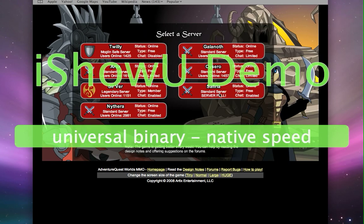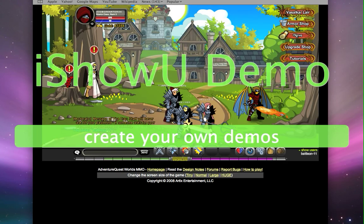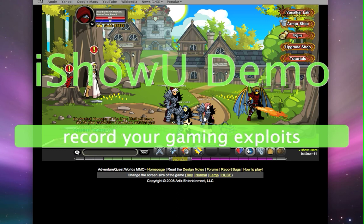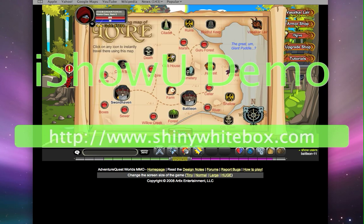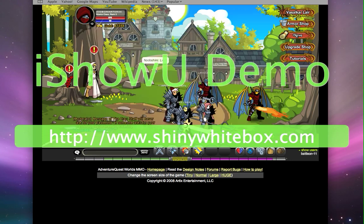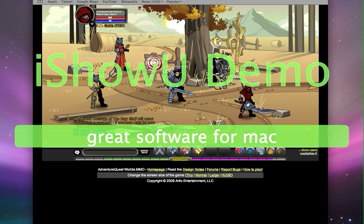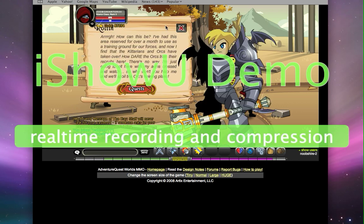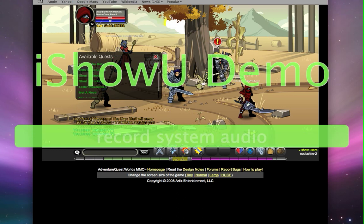Log in there. I'm going to go to Twilly. First thing, I'm going to show you how to level up fast. What you want to do — easiest place. Talk to Rolex. This quest — I got all of them, except for the members ones, because I'm not a member.